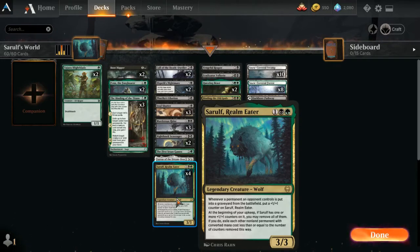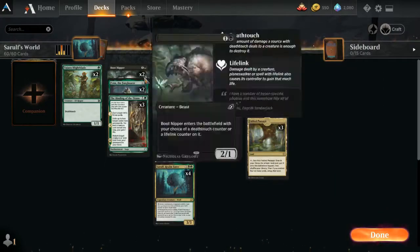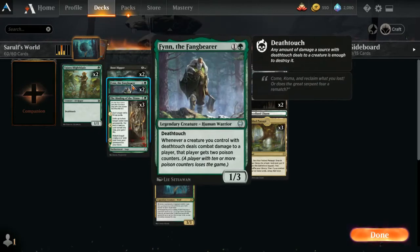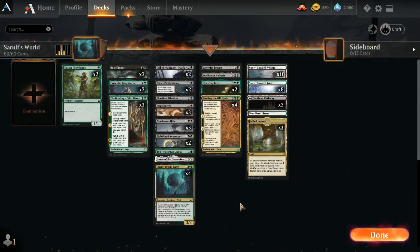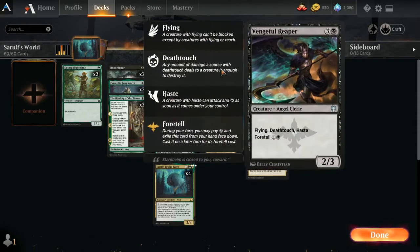We have four Sarulfs in this deck, even though it is legendary, because this is a high-potency card and we want it on the board — we often get it on the board within the first three turns. It gets big; you can keep it big if you don't need to remove stuff. The other avenue to victory is deathtouch: we have two Blight Blades, two Finn — all deathtouch creatures that deal damage — plus two poison counters per creature that deals damage.